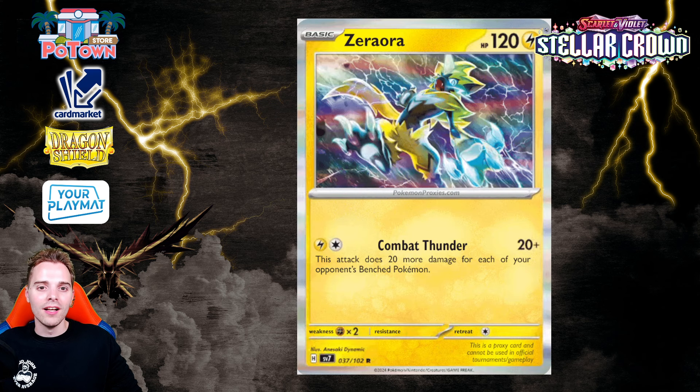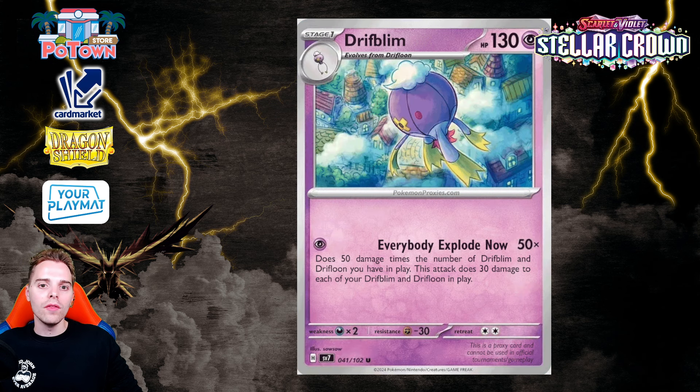Then we have Zero Aura with the Combat Thunder attack — 20 damage plus 20 more for each of your opponent's benched Pokemon. It's easy to set up with Electric Generator. If you want a one-prize Pokemon in your deck to deal with stuff like Mimikyu, this could be a way, though against Miraidon it won't dish out too much damage. Still, it's a one-prize option that can at least do something.